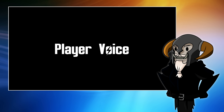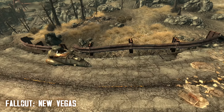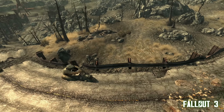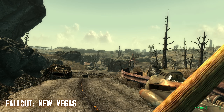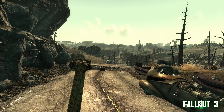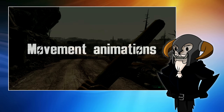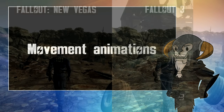For example, the player voice. Fallout 3 and Fallout New Vegas did not have a voiced protagonist in that none of the dialogue was voiced, but the character does make some sounds when doing things like taking fall damage or hitting things with a bat.